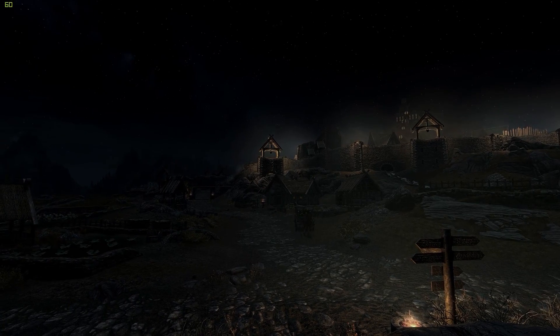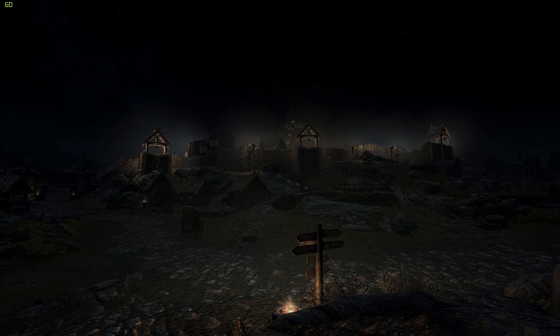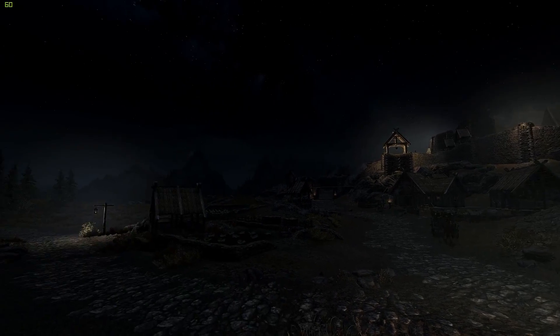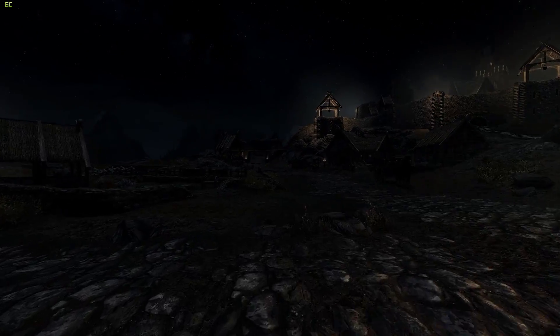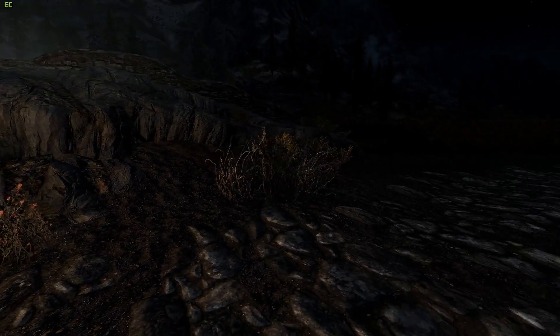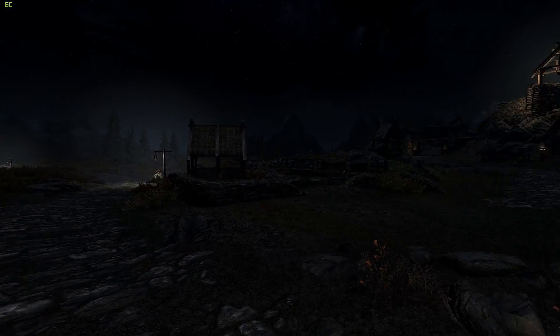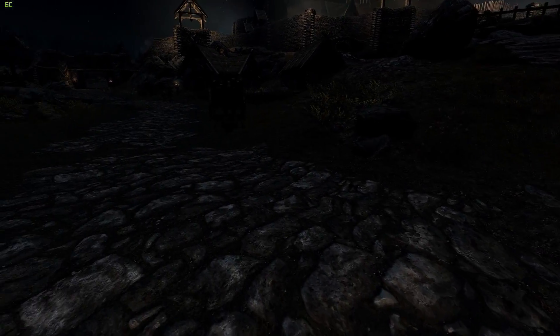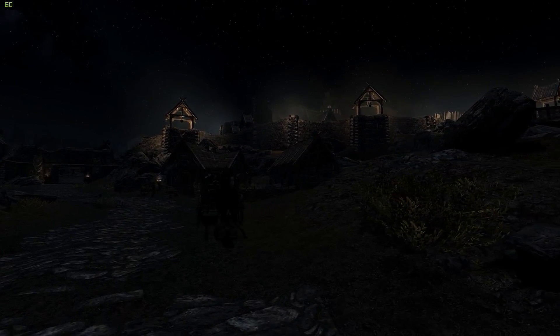We're outside of Whiterun and you can see lamp posts with lights along the road — they look quite good. I notice some fire braziers not emitting light, which is something we'll need to fix. Going into the MCM under Mod Configuration > ClaraLux > General, on the right side under Additional Light Enablers, you see 'Add light posts to roads': 0 is off, 1 is half enabled, and 2 is all enabled. So if you think there are too many lights on the road, set it to 1.